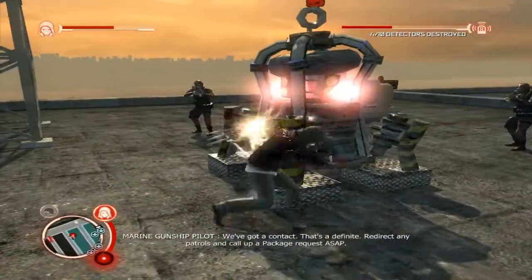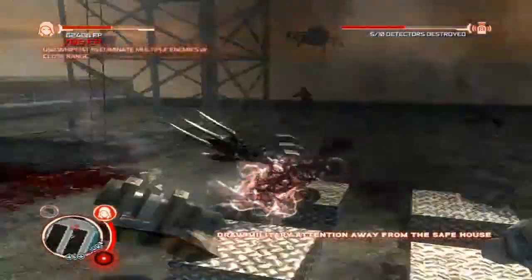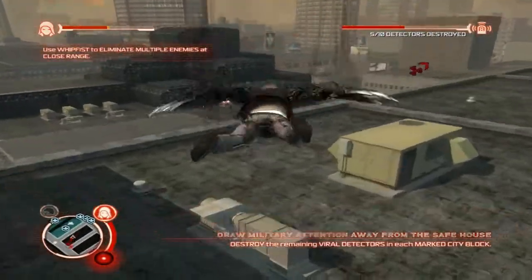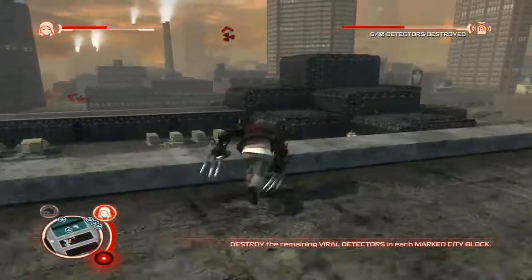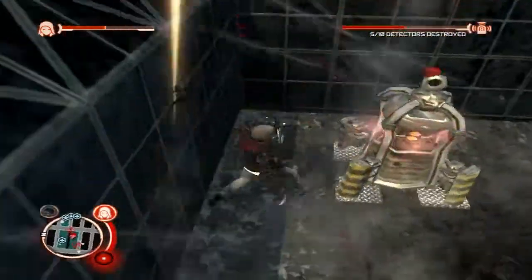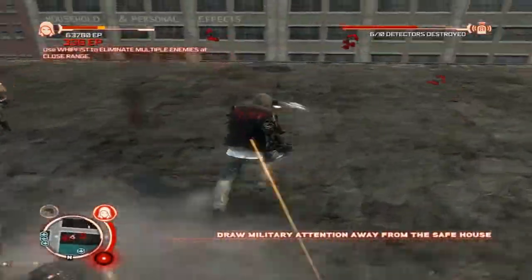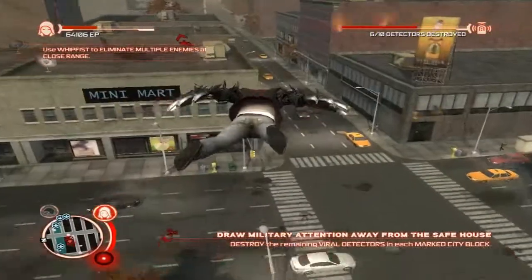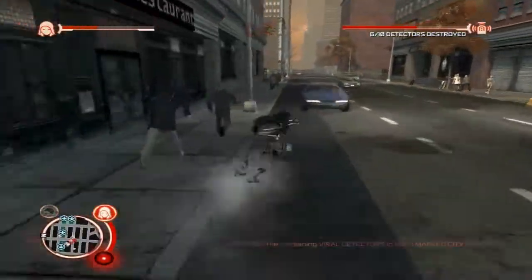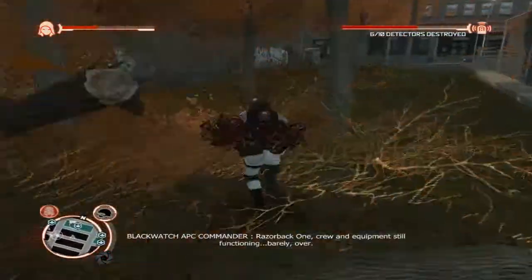We've got a contact — that's indefinite. Redirect any patrols and call up a package request ASAP. Okay, there we're done there. I don't need more than that. What is that?